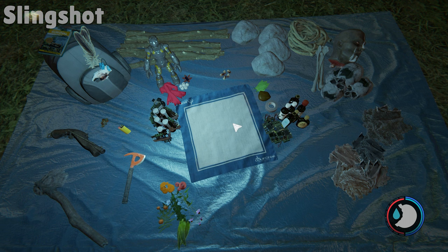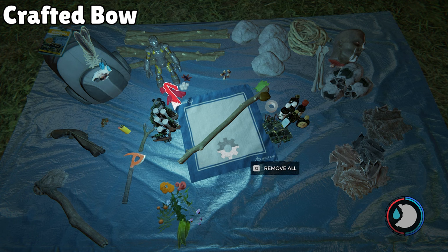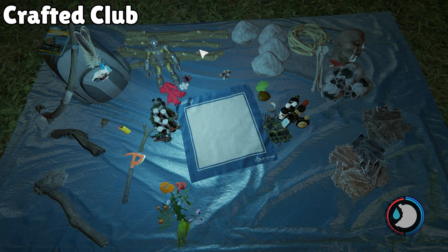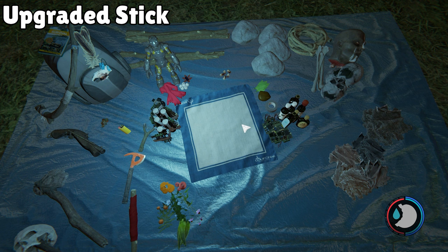Next we have the Slingshot: one stick, one cloth, and one electrical tape. Then the Crafted Bow: one stick, one cloth, and one rope. Up next is the Crafted Club: one stick and one skull. Then the Upgraded Stick — less of a weapon and more of a torch — it's one stick and one cloth and can be set on fire.